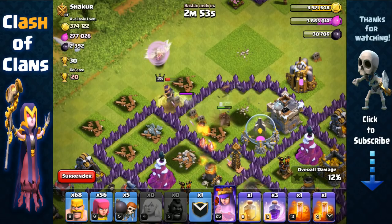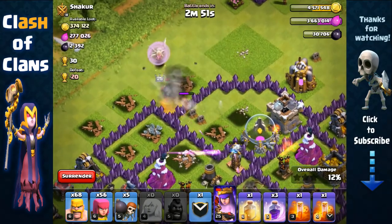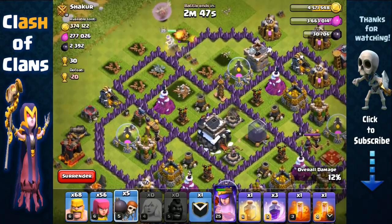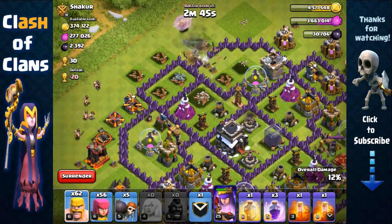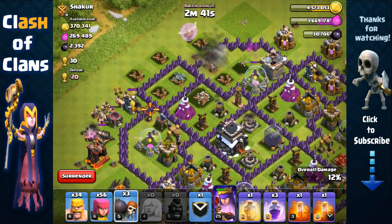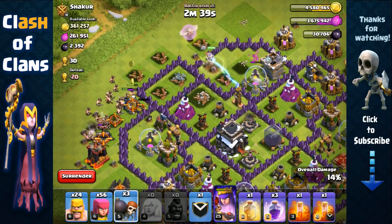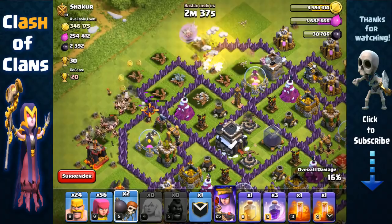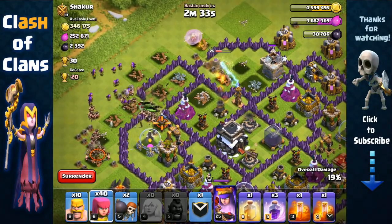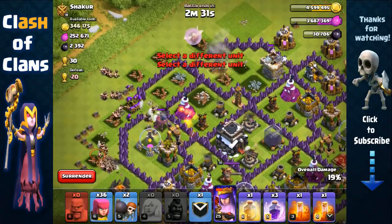My finger was right on her icon but good thing we don't need to use her ability. So now we're gonna send in our barbarians and archers and open up here. There's a wizard tower though — okay, there we go, break inside. Come on, there we go, barbarians and archers again.